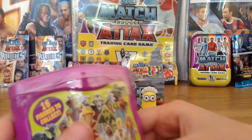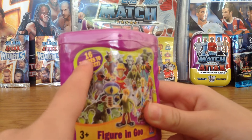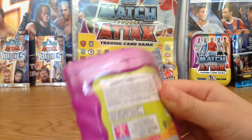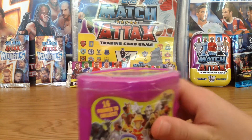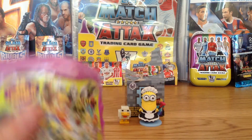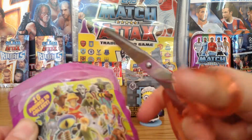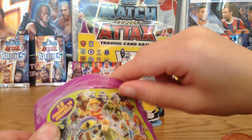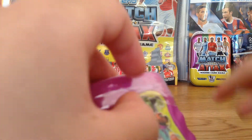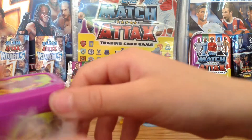First we're going to open the Scooby-Doo figure — 16 figures to collect. I've got the purple box, not the green one this time, so I've got new ones. Let's get into it. Should we get into it Ben? Yeah. Those are all the figures you can collect on the front. I don't actually need scissors for this. Try and get underneath it. There we go. I want you to get Shaggy.